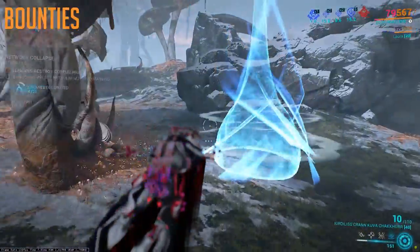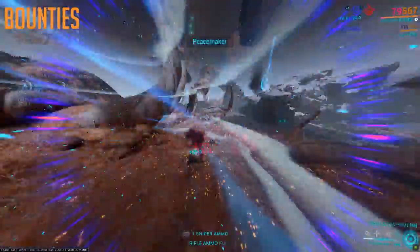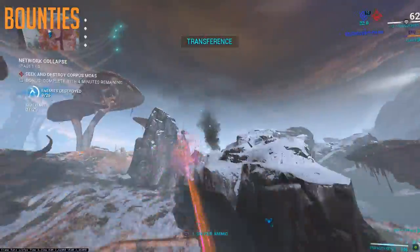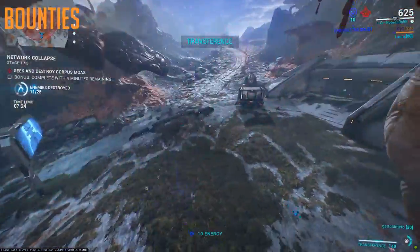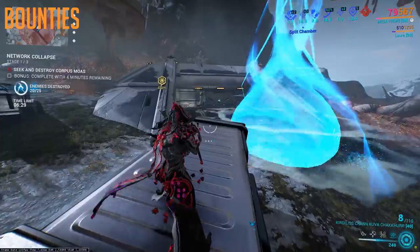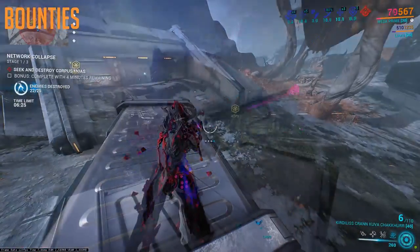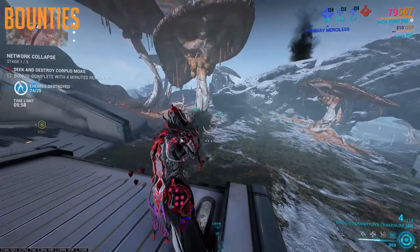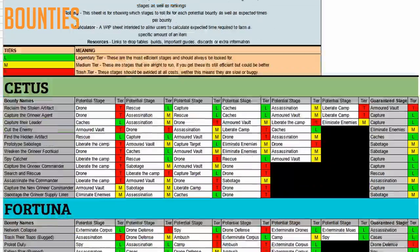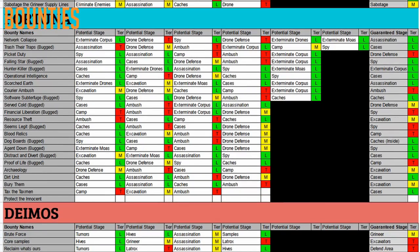With bugs like the Spy Vault, where repeating the same bounty without leaving the open world can get you softlocked, as the game does not let you hack the same vault twice in one mission. On top of that, Fortuna has the most variants of bounty names out of the three open worlds, meaning that finding and running a good bounty is actually really hard. If you really want to run bounties, maybe for drops or maybe you just enjoy them, this spreadsheet that I showed in the last video still works. But due to bugs, there are currently only two good bounties.